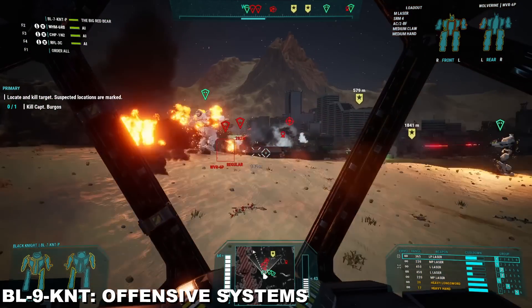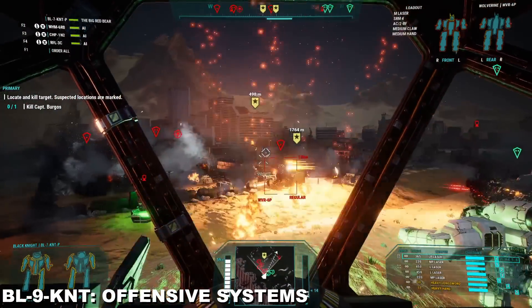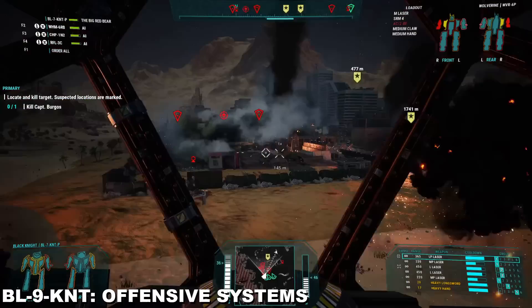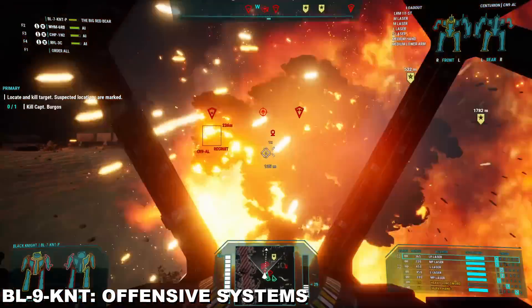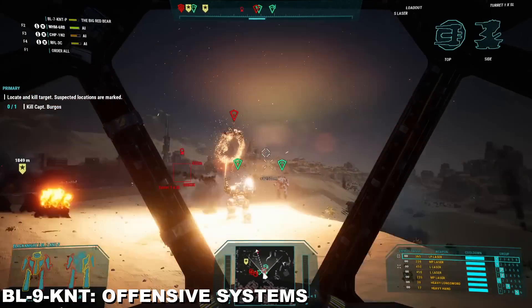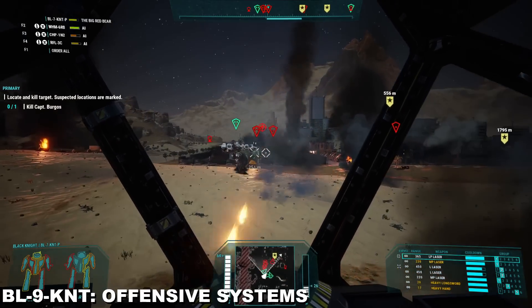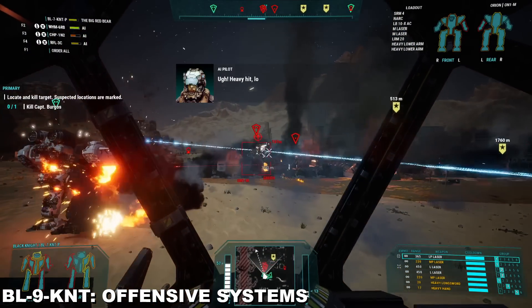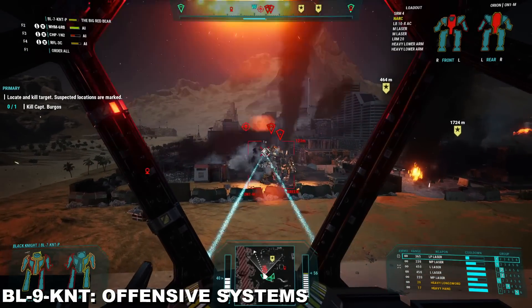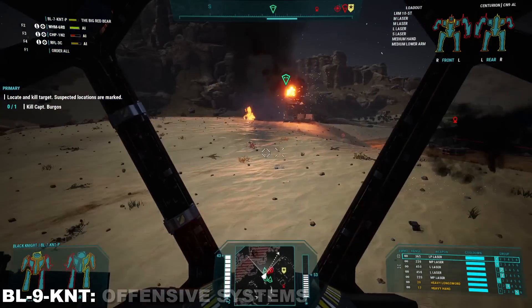While all of this close-range firepower sounds fantastic, one might think the Clan Buster has no real ability to defend itself at range — they would be wrong. This Black Knight is still fitted with a Magna Sunspot Extended Range Particle Projection Cannon in its right arm and a pair of McCorkle Large Lasers mounted in the left and right torsos respectively. These weapons mean the knight can deploy its long-range systems as it prepares to close in and convert over to its shorter-range systems as it reaches ideal range, without breaking its heat barriers excessively unless the situation is particularly dire. An alpha strike from this titan would be a core-melting 57 points of heat — there are few circumstances where this could be considered worth the risk.